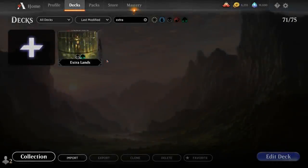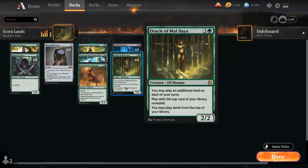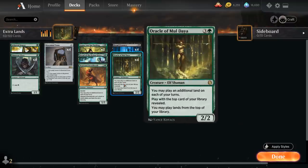Hello and welcome to another Magic Green Eye Games video. Today we're taking a look at another historic deck — as voted on by my supporters on Patreon — a black-green extra land drop deck which features the full playset of Oracle of Moldiah, a 4-mana 2/2 Elf Shaman from Jumpstart that lets us play an additional land each turn, play with the top card of our library revealed, and play lands from the top of our library as well. With a whopping 29 lands in this deck, Oracle of Moldiah will provide a ton of card advantage.